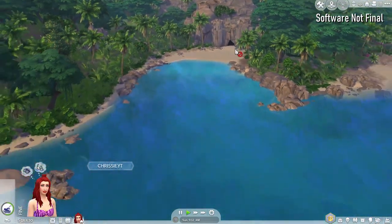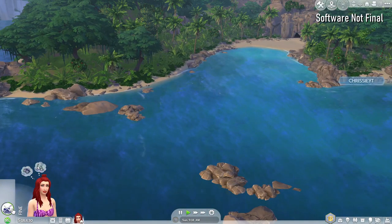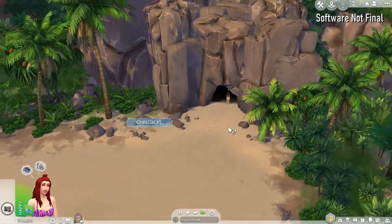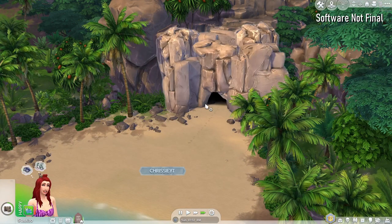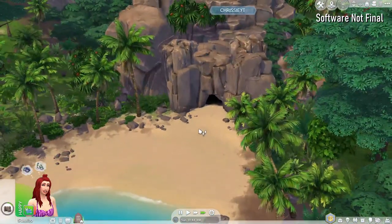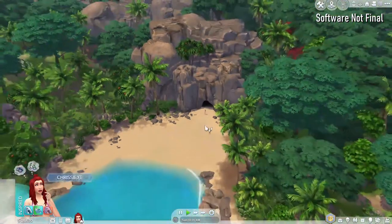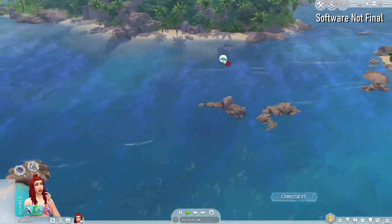Let me have my sim check out this cave because I'm kind of curious. I'm going to speed through it and see what happens. Okay, so I don't think anything happens apart from them gaining certain moodlets - it doesn't lead anywhere, unfortunately. So we have that little beach spot, obviously a lot of gorgeous views, there's boats going around - it's so gorgeous.